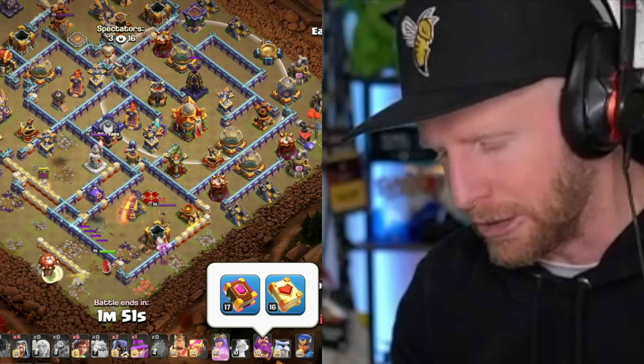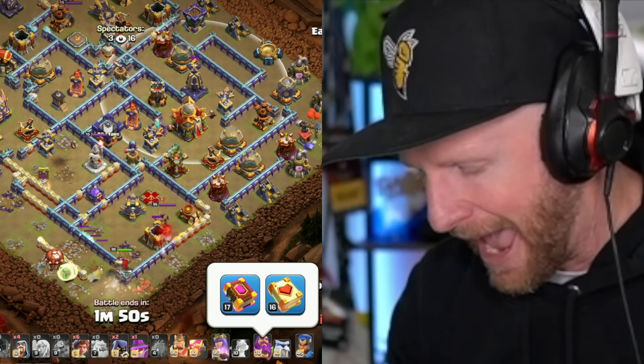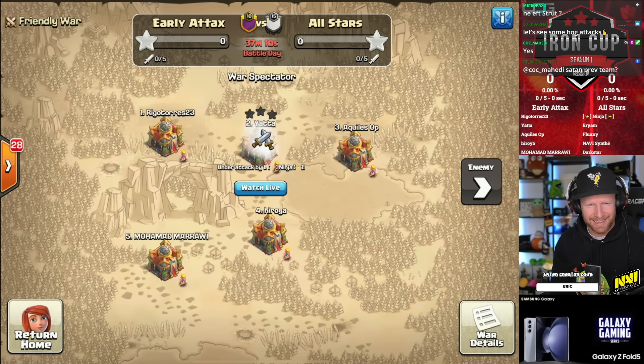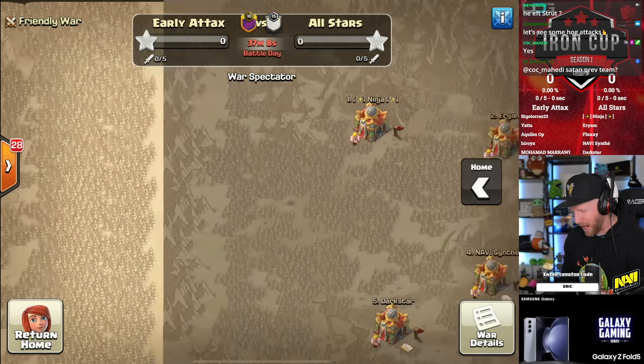Here it is again — Eternal Tome and Healing Tome on the Warden. That is such a strong combination with the Root Riders. Look at this insane roster: Rigo Torres, Yada, Achilles, Haroya, Mohamed Marawi.